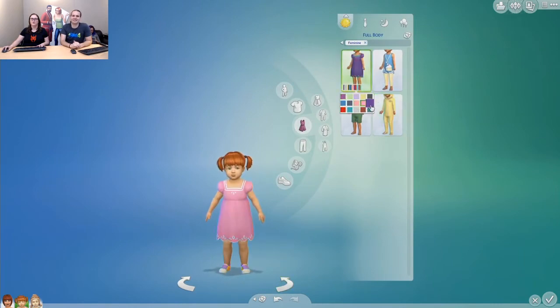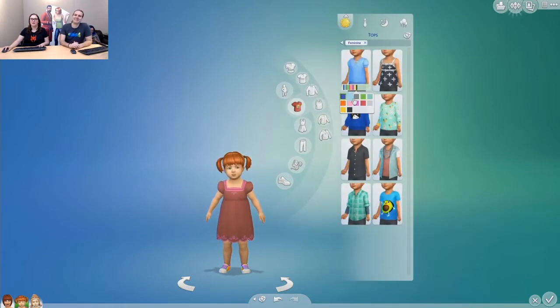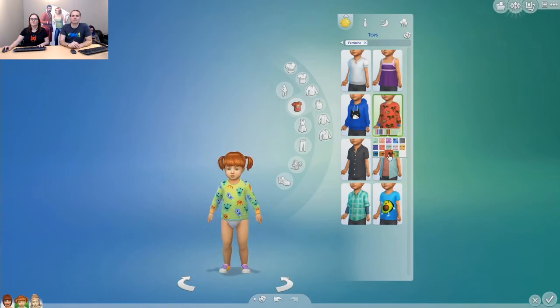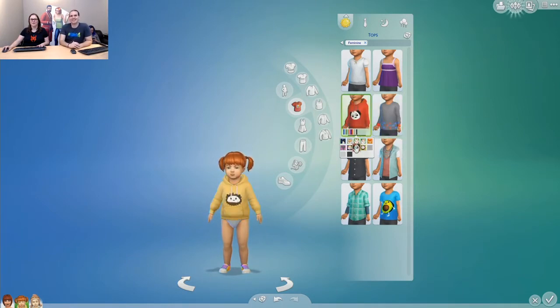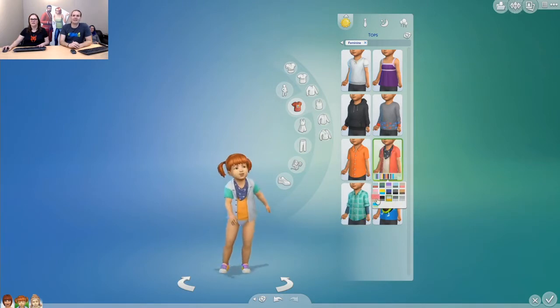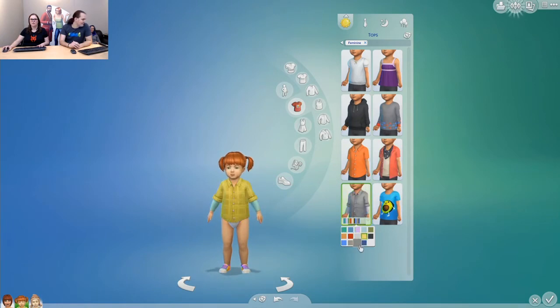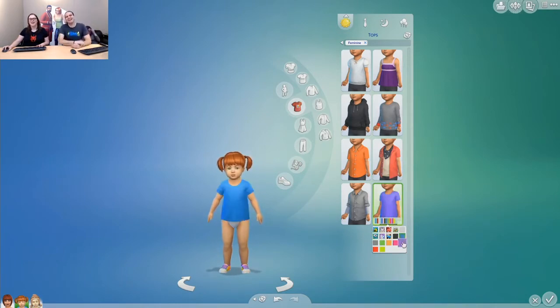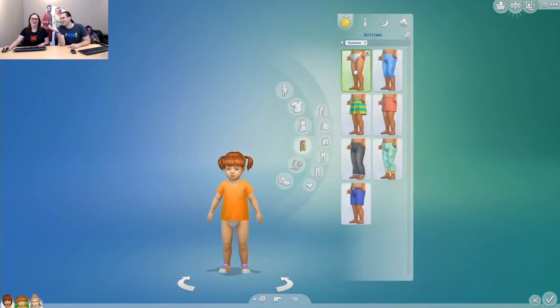We've got this cute little dress for little girls — it's pretty cute. We've also got a bunch of separates that you can mix and match: shirts, patterned shirts, and everything has plain and patterned. Oh look, cowboys! These are pajamas — I really like these. If you look at my Twitter avatar, I'm wearing this shirt right now because it's so cute! There's also a t-shirt with an avocado — we all are in love with the avocado — and it's got a bunch of other cute designs including unicorns and an otter!